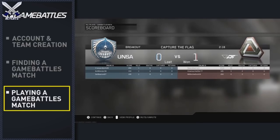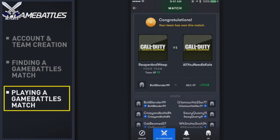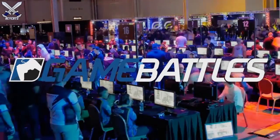After each map is complete, you will see a scoreboard and then a message with which team won. Teams should take video proof of both in case they are requested by staff later. Once the match is completed, the results will be reported back to Game Battles and your match will be updated. If you have any problems with your match, please contact support via the Game Battles app. Thank you for using Game Battles and good luck!